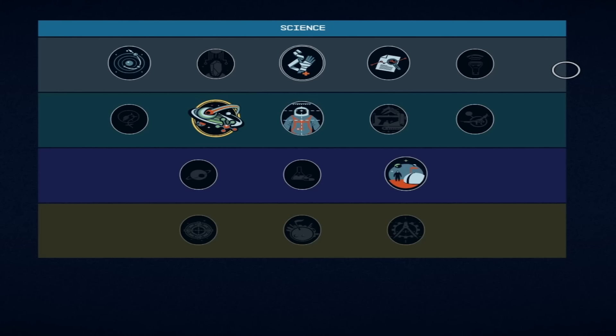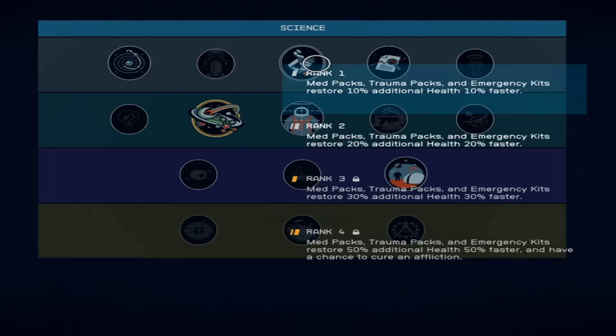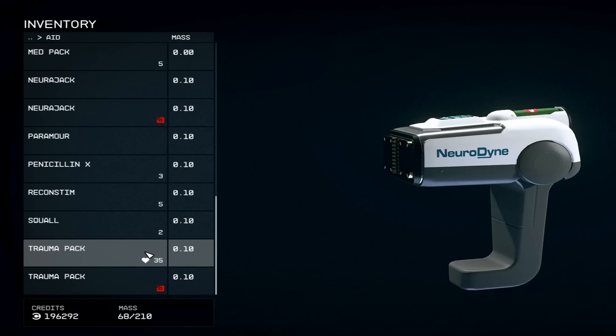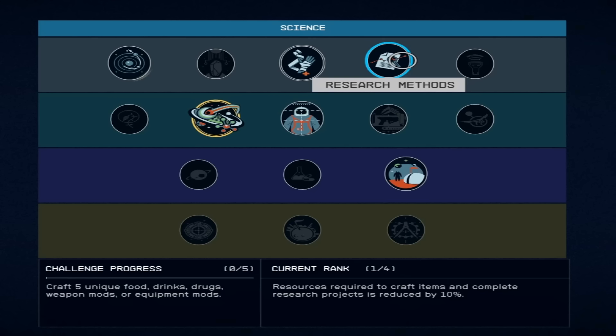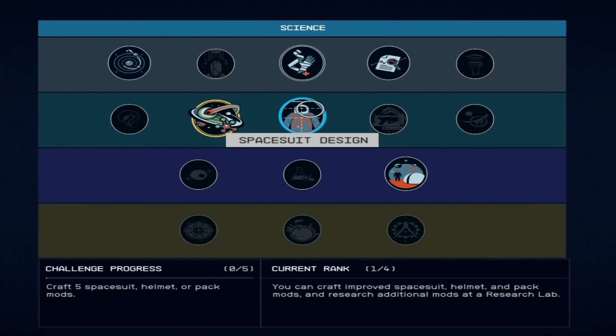I went a lot into Science because it has some very interesting things. One of the best you can choose is Medicine — the higher the rank, the more you heal and the faster, which is great since I use med packs and trauma packs often. I also took Research Methods, which reduces the cost per crafted item and research projects by 10%, which is useful when working on crafting for XP and credits.